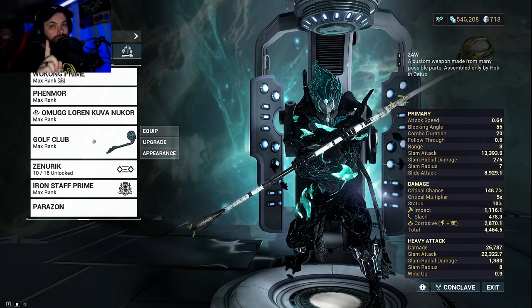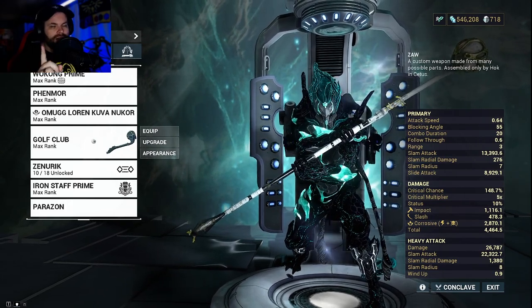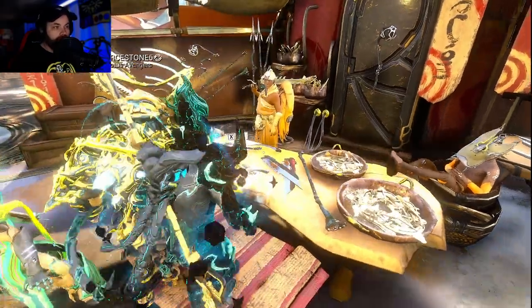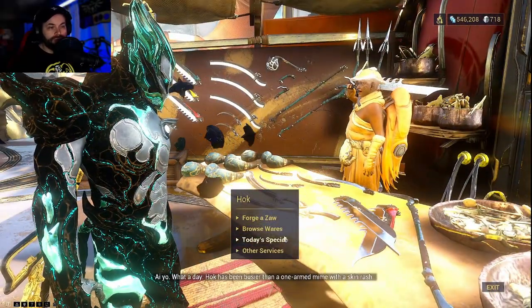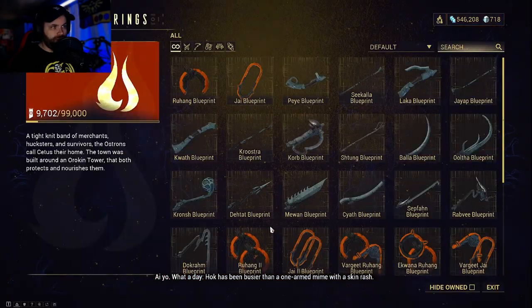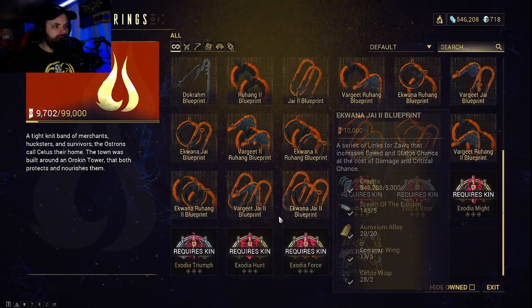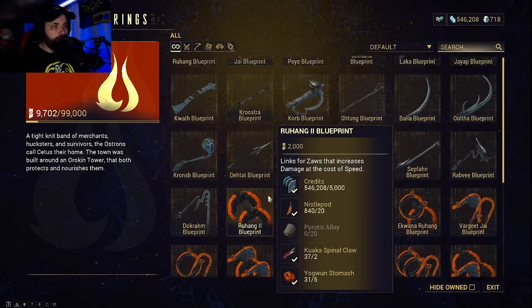So this is my golf club right here. The first thing we'll go over is where you can find the Zaw parts and what you need to do to unlock it. We're here on Cetus and this is Hok — this is where you get your Zaw parts from and where he puts them together for you. If you go to browse wares, you can scroll down through here and see there's a bunch of different parts available to build the Zaw.